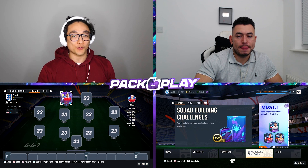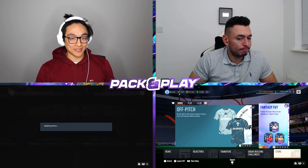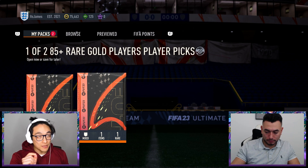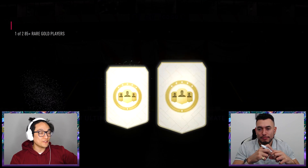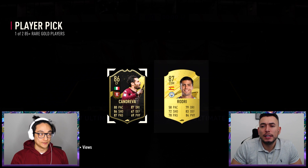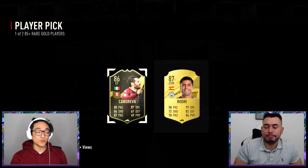We could very well be seeing an 89-rated Peter Crouch running around our weekend leagues very soon. But first we've got to build a team around him with some special packs. I've got two options: first pick out of a one-of-two 85 plus player pick, or first pick out of the Pivot Essentials pack which has one guaranteed walkout. Oakley chooses the 85 plus and picks Rodri over Inform Kandreva. Kandreva's got some funky position changes — centre forward, centre mid, right, striker — not the worst player.